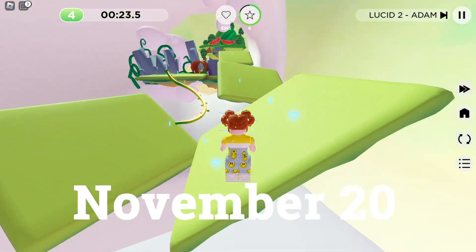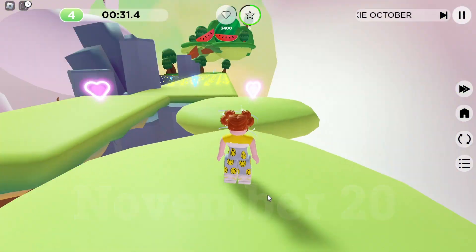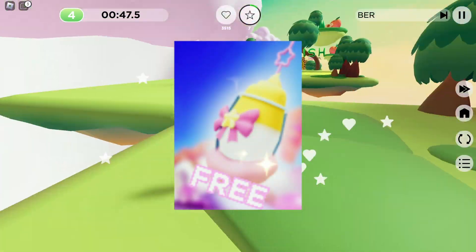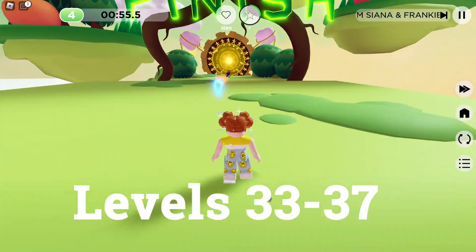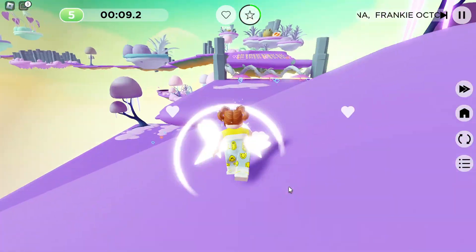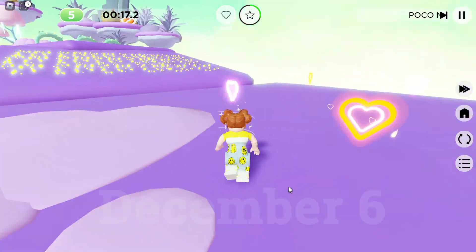The item is only available until November 20th, so make sure to get through all the levels before then. There's also a Dalgona coffee accessory that can be earned by getting three stars on levels 33 through 37 in the game. You have a little bit longer to get this item — it doesn't go away until December 6th.